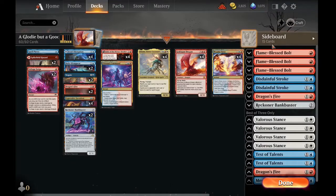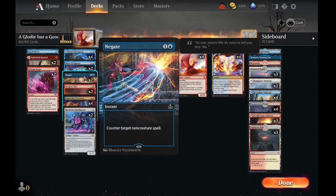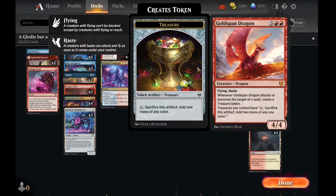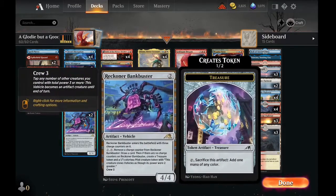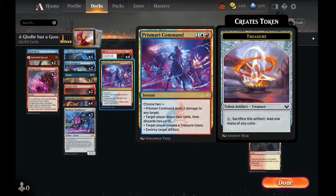We have some more counter magic in the sideboard for better or worse matchups. We run two main deck Negates and two Dragon's Fires, which work well with our Goldspan Dragons to deal extra damage. Expressive Iteration keeps us digging, and Bank Busters help against slower decks. We have four Fables of the Mirror Breaker — it's just such a good card. It's two threats, helps filter your cards. Prismari Command can draw cards, destroy artifacts, create treasure tokens, and deal two damage.